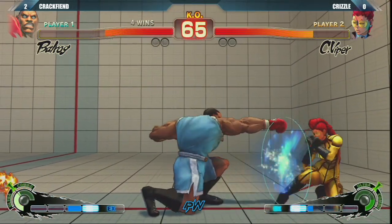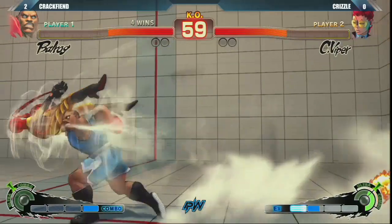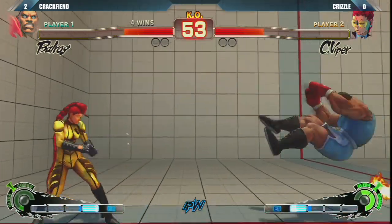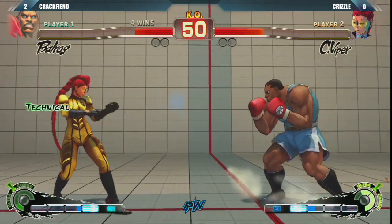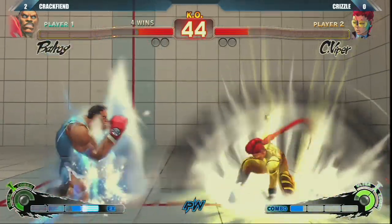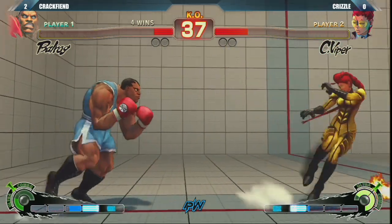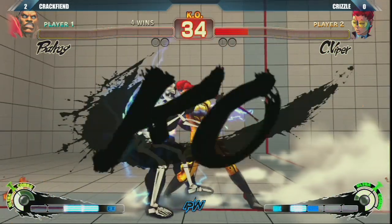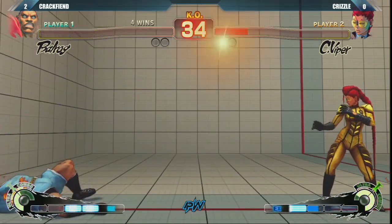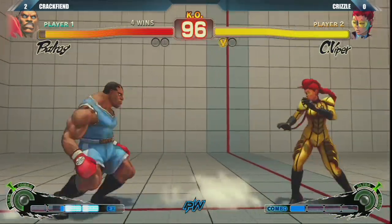Wake up safe? Do a reversal? Who cares, right? Too far away for footsies? Just super jump in — crazy bird kicks, who cares? Crackbean can play crazy too, because he's got two games ahead. Random headbutts, random ultras to just get that round and put the fear in Krizzle that he might lose. It's going to be hard to punish a whiffed EX Thunder Knuckle from Viper. Crackbean opted for a standing roundhouse — very smart, just get whatever damage you can. Krizzle looking strong with Viper. Well, he knows the match — he wanted to play Poison but he also wants to win.